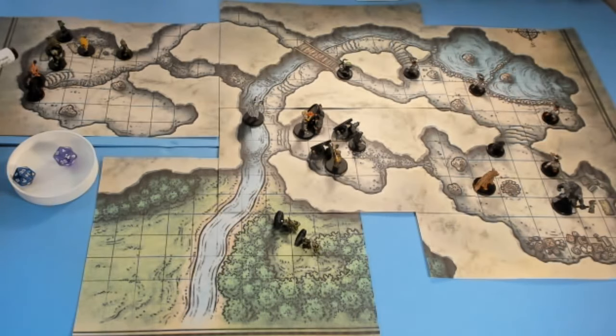This is Sildar Hallwinter, and this is Yeemik, the main goblin chief for this location. How do you deal with it? You can sneak up on these goblins — you don't need to kill them. The leader will negotiate, but Yeemik can't really be trusted. He might say he'll give up Sildar Hallwinter, but he may also request that you take out Klarg the bugbear. I've done videos on role-playing just about all the characters in this adventure.